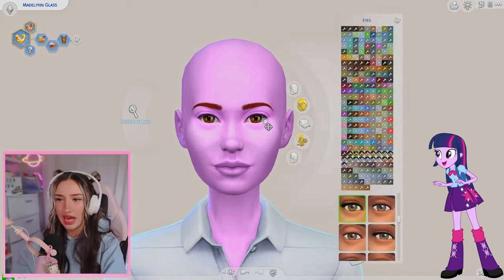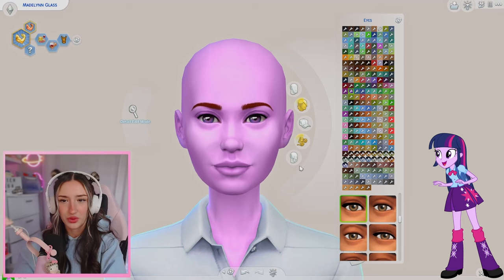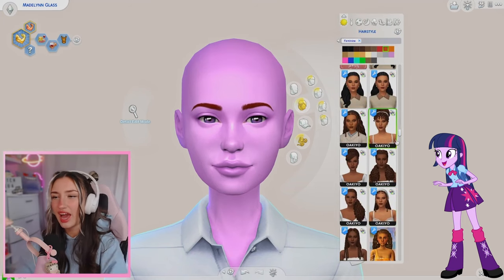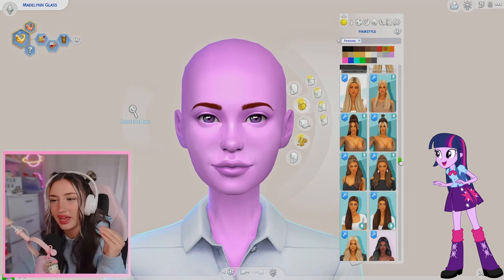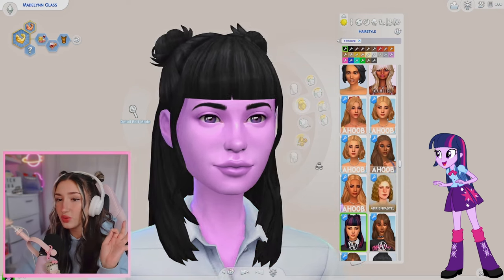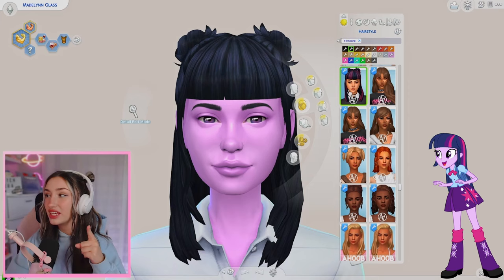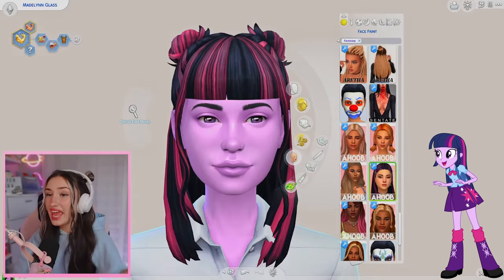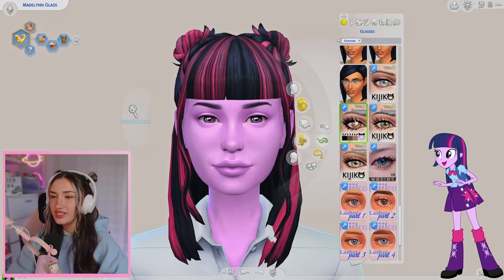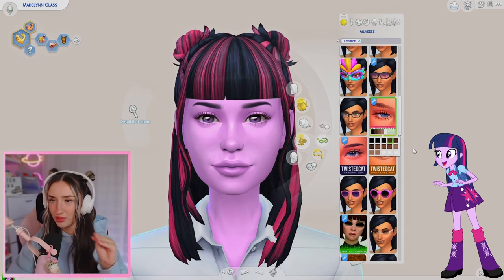Let's change her eyes - her eyes are a dark purple. I like these with the two tones of purple, I think they're really cool. I'm going to throw on this skin overlay. Let's get started on hair. I have a perfect hair in mind - as soon as I saw it I was like, Twilight Sparkle, this one. This one just screams Twilight to me, especially because if you can see in the picture, it has highlights. You can't tell me that hair doesn't scream Twilight Sparkle. I'm going to give her some lashes - I want to go with more natural, so I feel like these ones from Twisted Cat are pretty good.